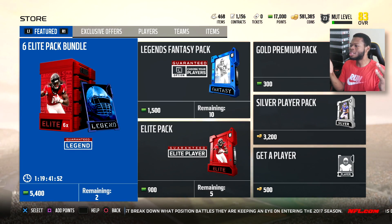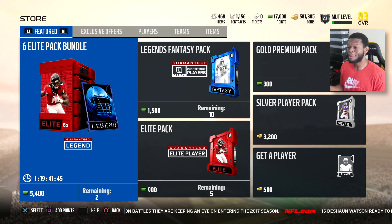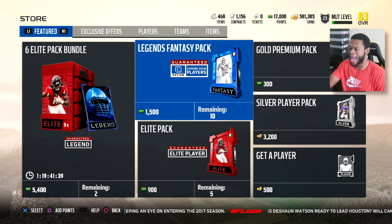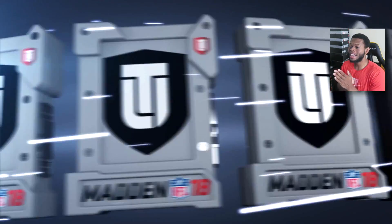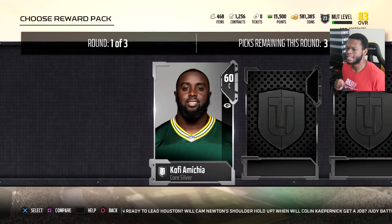Alright, packs. What packs should we pull? Last weekend I pulled the sixth elite pack bundle — mistakes were made. I don't really think I got that much fire out of that bundle. So this week, it's all about the Legend Fantasy Pack, baby. They got Winslow on the cover. We got a limited tier we can pull. Your boy's loaded up on coins — it's time to be great. These packs are 1,500 coins a pop, but I feel like they're so worth it. You're almost guaranteed to make some coins back. Let's get it.